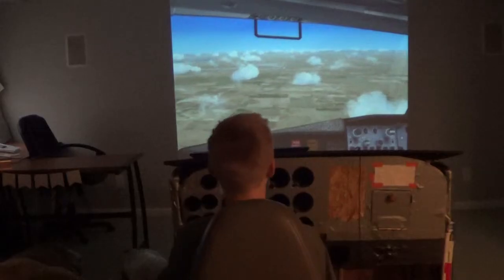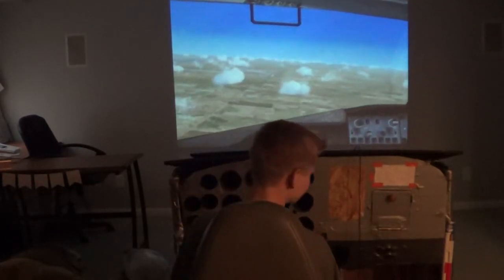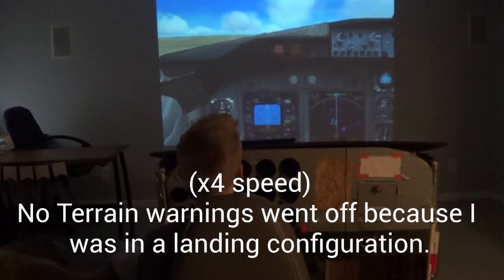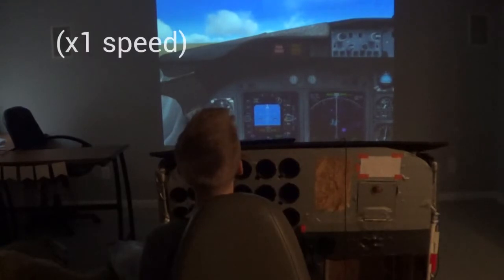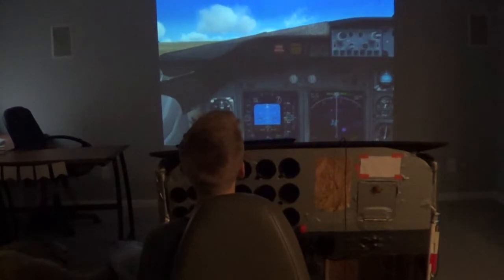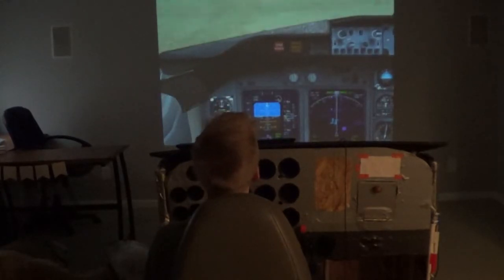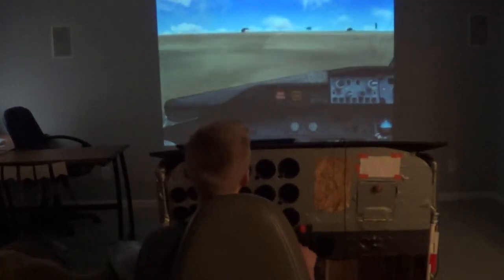In addition to modes 1 through 7, there's also a mode 0: no warning. The primary cause of controlled flight into terrain landings is landing short of the runway. Whenever the gear is down and flaps are deployed, the airplane thinks you're going to land — so do it on the runway. Here you can see a demonstration of landing short, which illustrates exactly why this protection matters.